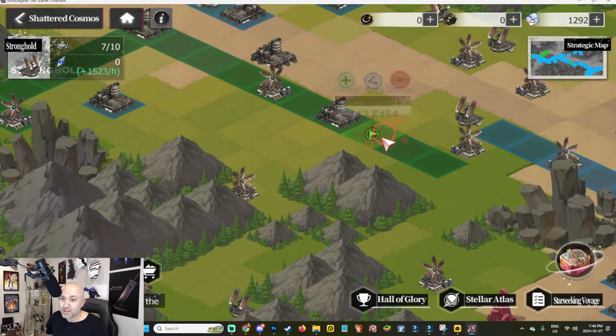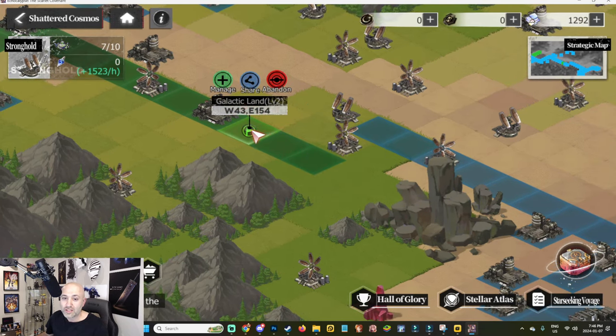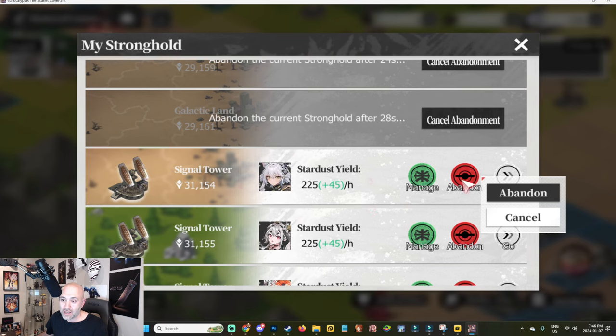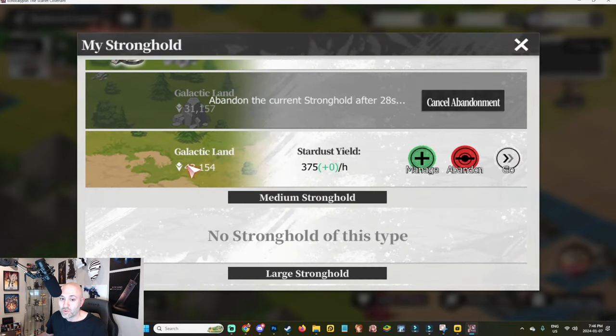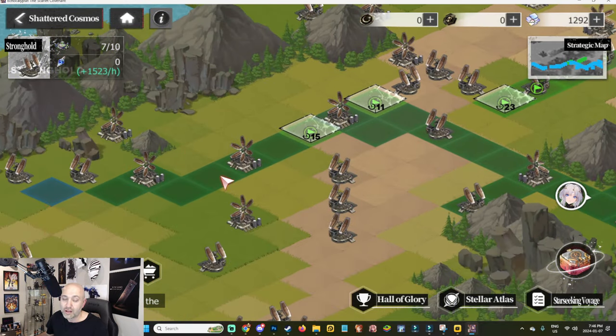You only have a maximum of 10 slots total, so you need to delete older ones. I'm at 7 out of 10. I want to keep the spot at W45 E5154, so I'll abandon earlier spots I no longer need. Once you abandon them, anything they were connected to that isn't yours will turn blue again.